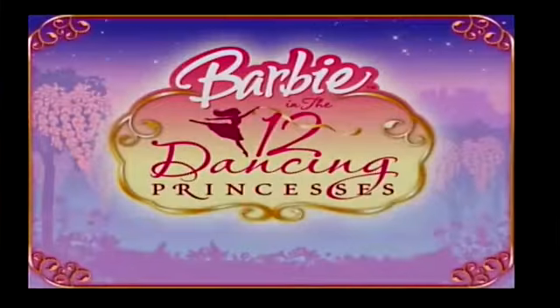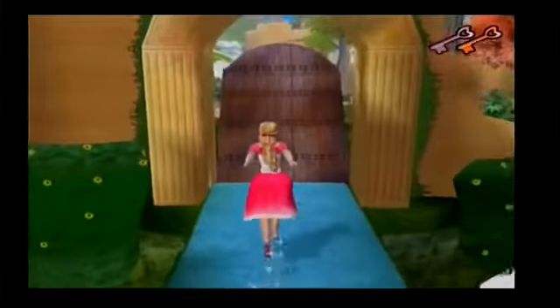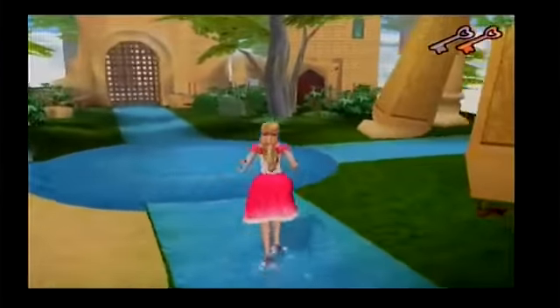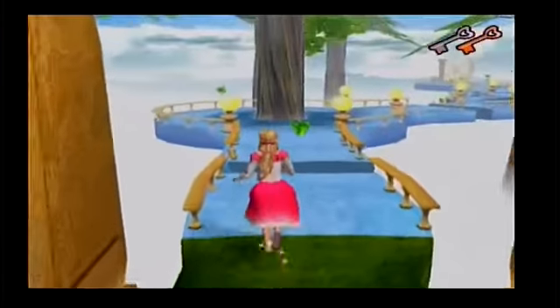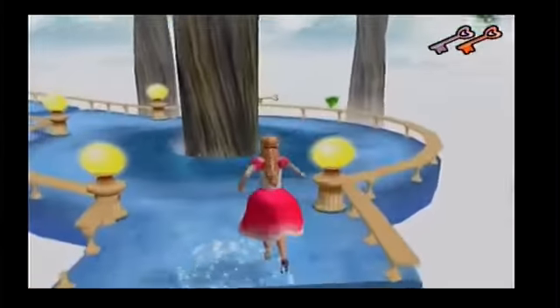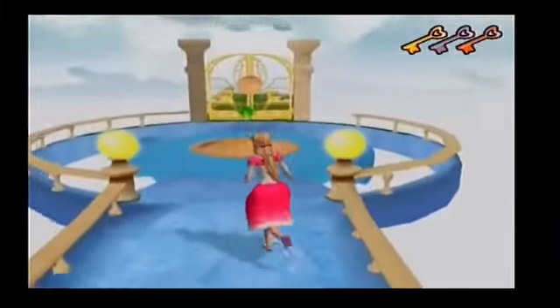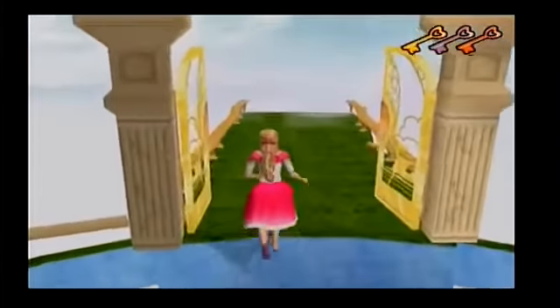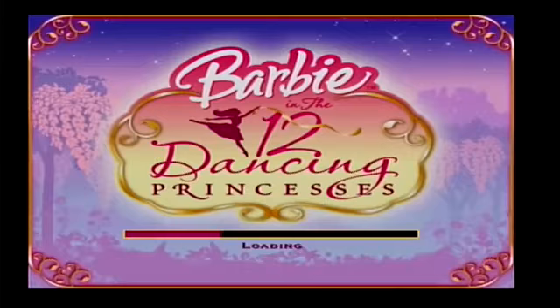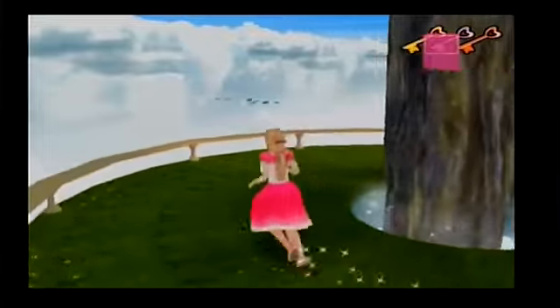This archway will take us somewhere. This path will take us to my fireworks show. A golden key — I'm sure we can use that somewhere around here. Wow, we can see for miles.